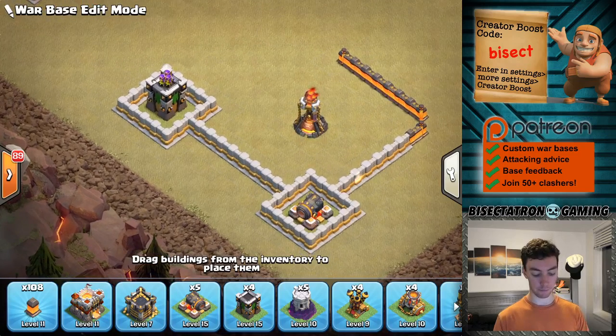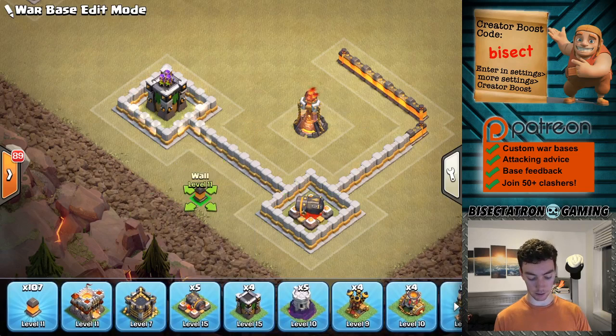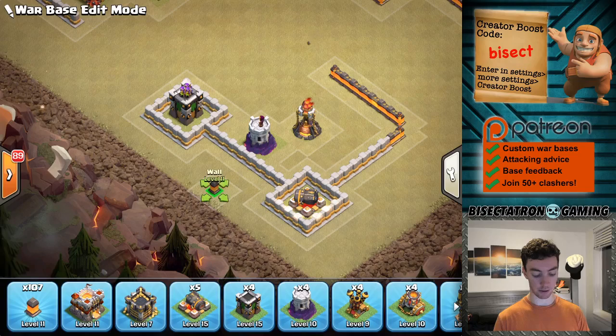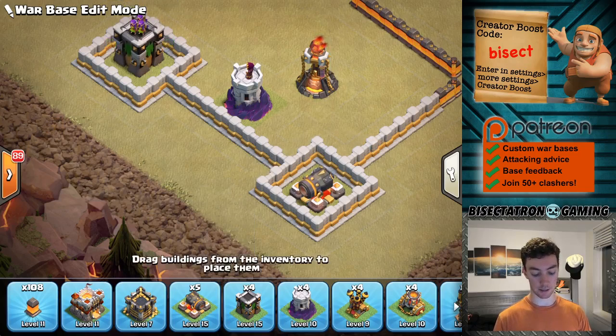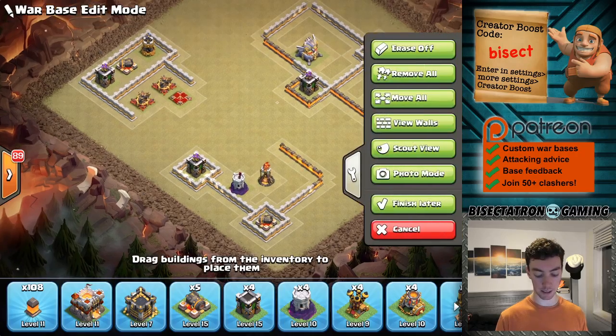The only thing to watch out for is if both of these buildings get taken out, the next wall breaker is going to target — if there's a wizard tower here — this wall right here. So you've got to be a little careful if you continue this around the base. Just know that if these buildings get taken out by the queen or some other troop, it'll change the wall breaker AI so it will no longer target this compartment and will target either this or something else. So you've got to be careful with how you place them.